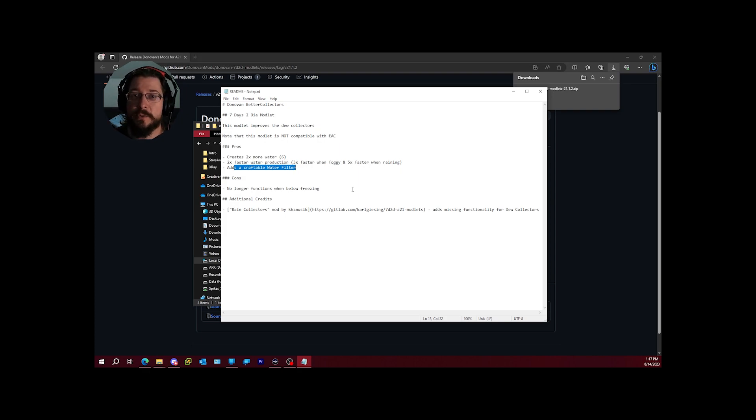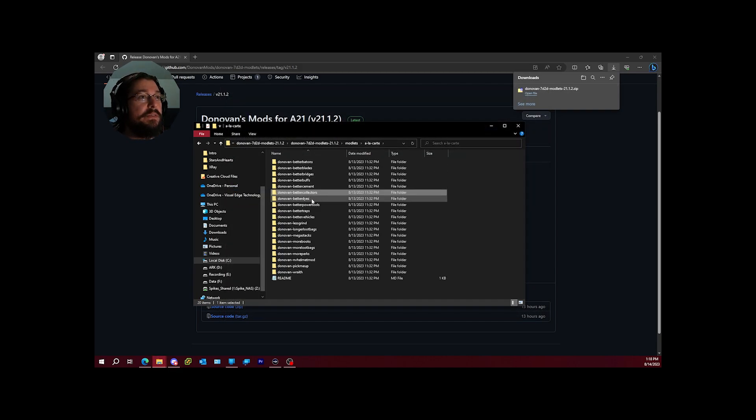Better collectors also adds a craftable water filter instead of having to buy one from a trader for 2,500 dukes. The recipe isn't trivial — you need coal, sand, duct tape, pipes, cloth, and scrap polymer — so you still have to go out and gather materials. There is one downside: the dew collector no longer functions when below freezing. So if you're basing in the winter biome and relying on dew collectors, you'll want a collector farm somewhere else. I can confirm that caught me off guard the first time.